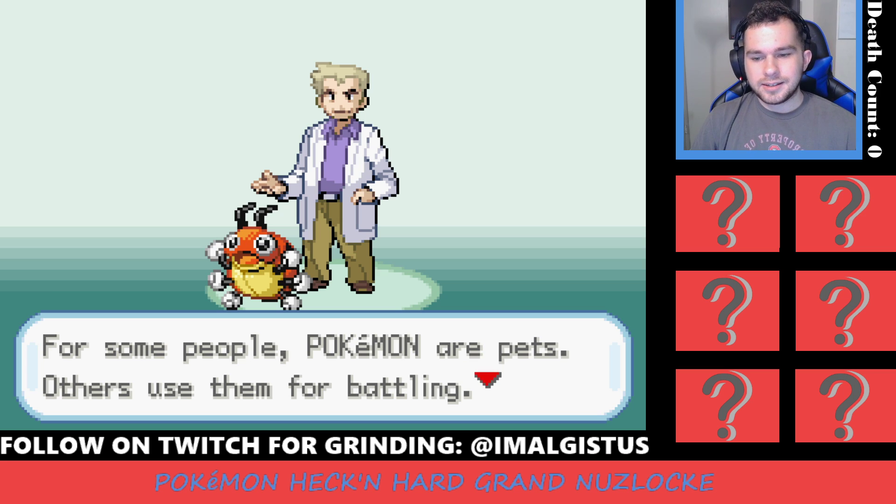We're going to play a regular Nuzlocke, but we're going to finish this game 100%. We are going to do the Sevii Islands, beat the Elite Four a second time — which will be super, super difficult. Because, as I said, the trainer levels are increased by 30%, which means Gary, when we face him for the second time, will have level 95 and above. That's going to be incredibly difficult and really time consuming. I'm not 100% positive I can do it, but we're going to try. And if it doesn't work out, we'll start over and give it another go.